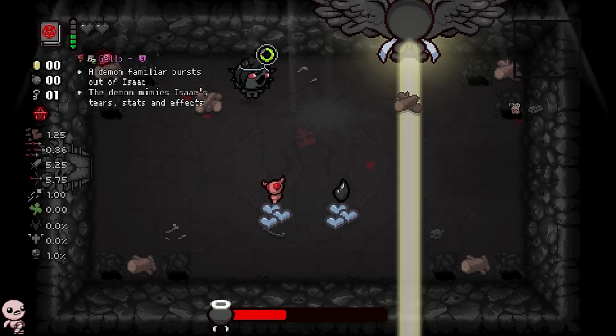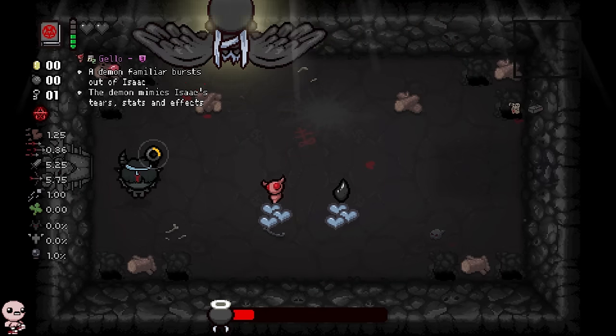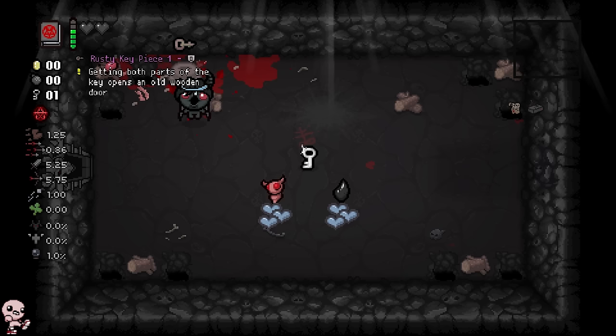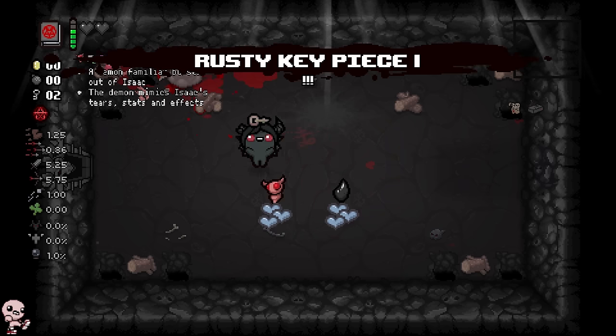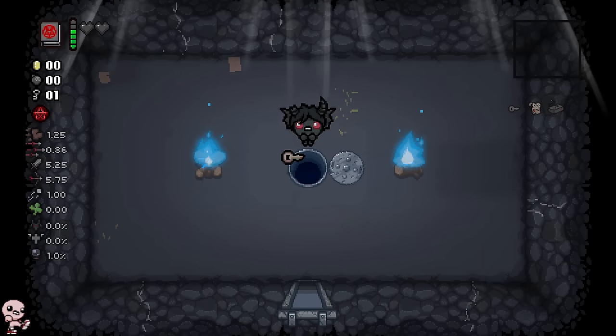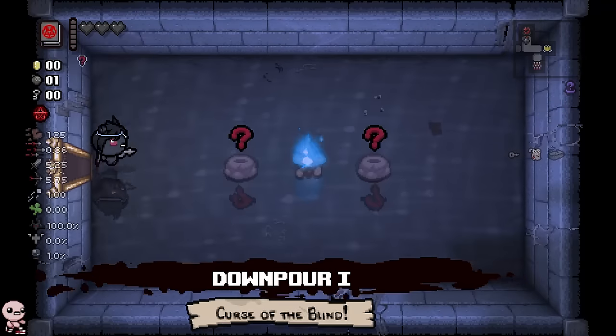We actually have Mega Satan fight music here. It's probably going to hint towards fighting Mega Satan. Easy fight. And we get this guy — Rusty Key Piece 1. Getting both parts of the key opens an old wooden door. Very interesting. I think we'll go Downpour — I feel pretty confident. Let's go farm another devil room. Perfect timing for Satanic Bible to show up on this run, by the way.